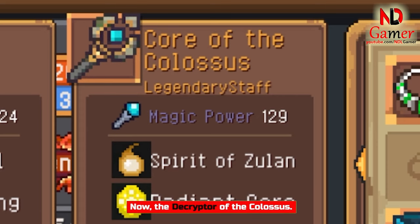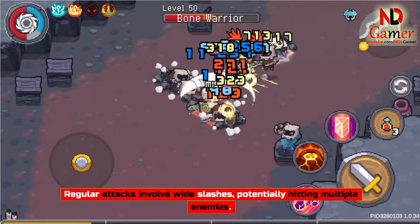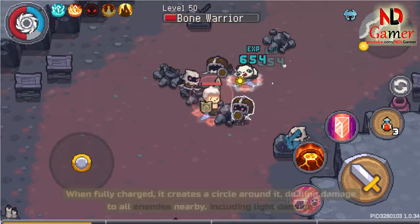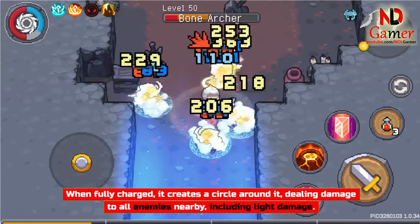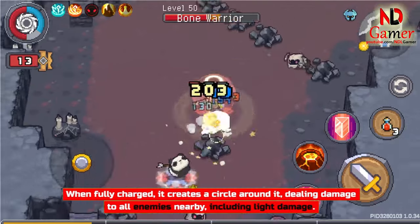Now, the Decryptor of the Colossus. Regular attacks involve wide slashes, potentially hitting multiple enemies. When fully charged, it creates a circle around it, dealing damage to all enemies nearby, including light damage.